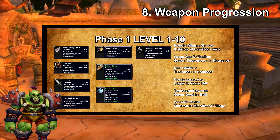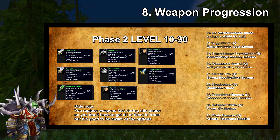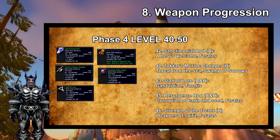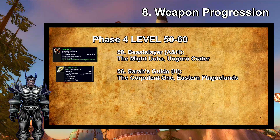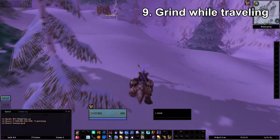For my eighth tip: weapon progression. This is especially important for melee classes, hunters, and casters that use a wand often. Most of your damage comes from your raw weapon damage — stats can't contribute that much unless stacked high, which is hard without farming blue dungeon gear. Look up your weapon progression; I have class guides on this channel with weapon progression lists, so do your research and it will benefit you.